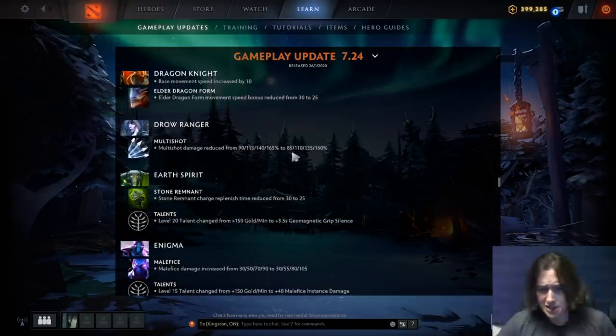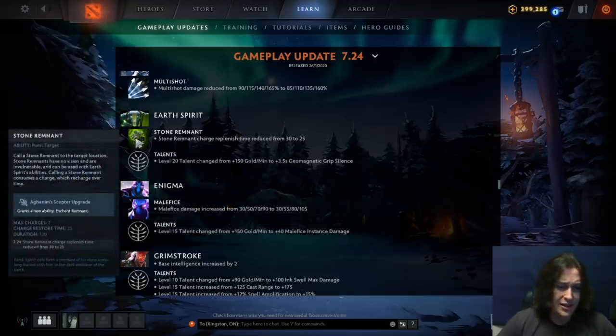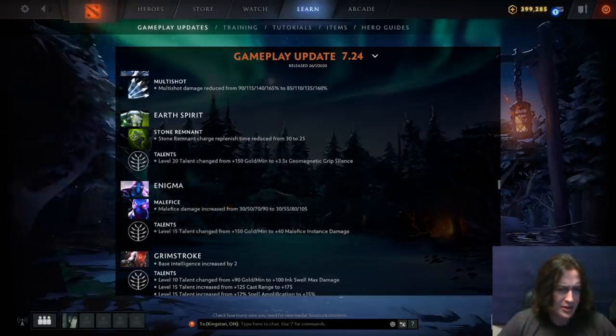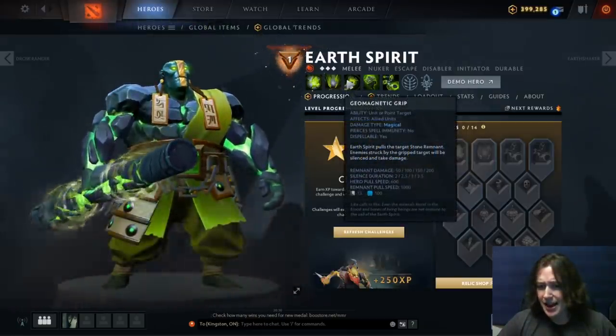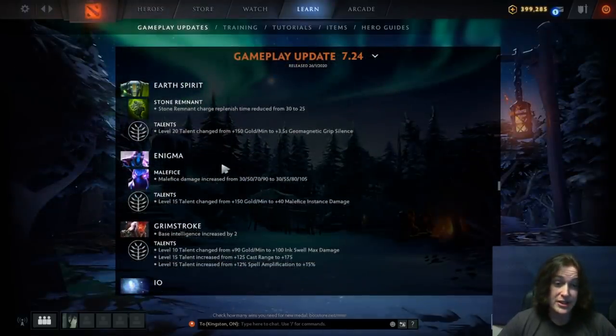Drow Ranger multi-shot damage reduced slightly — not a big nerf to her. Earth Spirit stone remnant charge replenish time improved — there's too much fighting in Dota right now for Earth Spirit, and his main problem is not having enough remnants. This might be enough to help him. The level 20 talent is plus 3.5 second geomagnetic grip silence — that's pretty crazy. Combined with the base duration that makes it a seven-second AOE silence on all units affected by his ultimate. That is crazy.